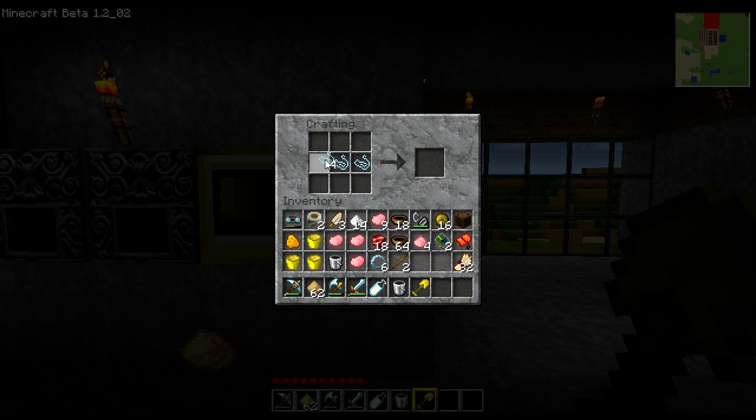You can take a synthetic string, throw three in the middle of the crafting grid, and you get a plastic wrap. Once again, this has no uses as of now, but in the future it should.